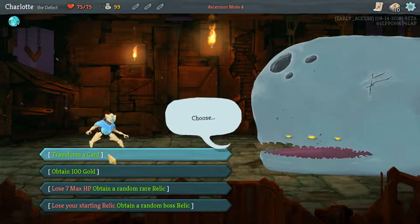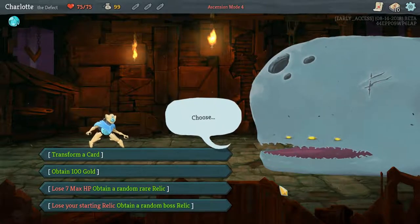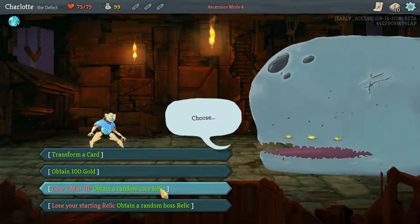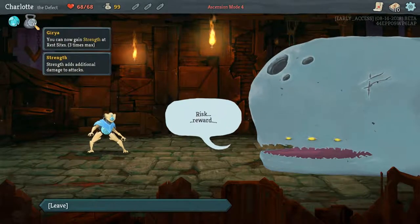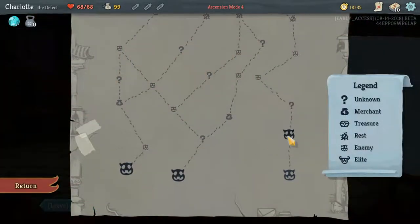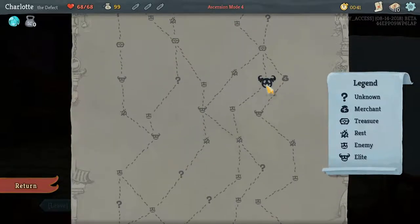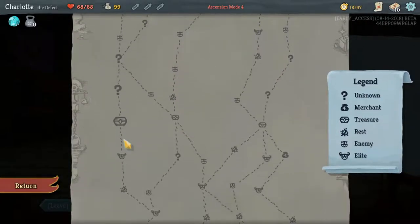Let's do this. Another try. Choose: transform cards, obtain 100 gold, or a rare relic for seven health. A rare relic for seven health could be good. I'd say that or transform a card. So the path with most elites to get the most relics: one, one, one, two, two, three. Okay, that way. Do we want to hit a shop? I think we can - see if there's any good cards.